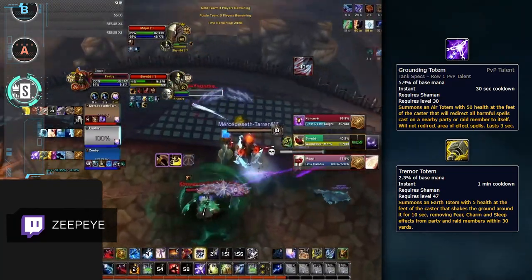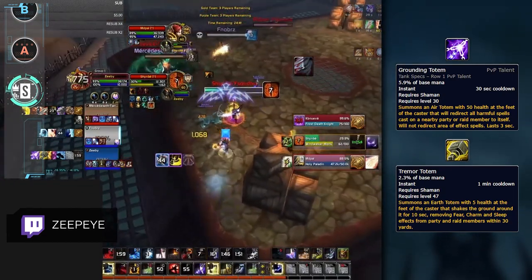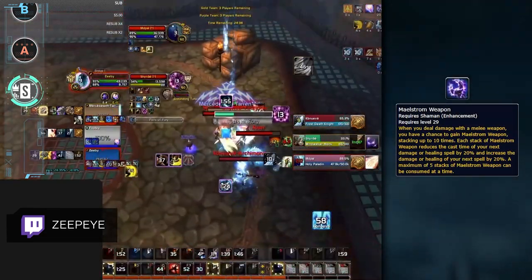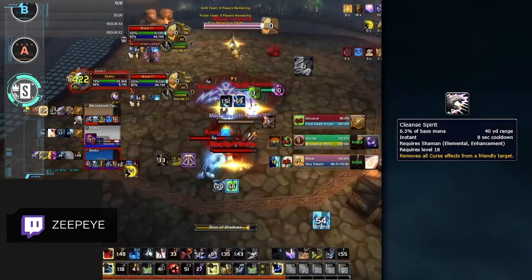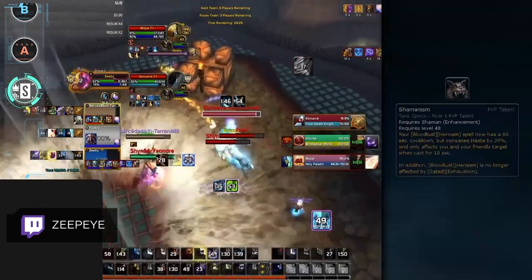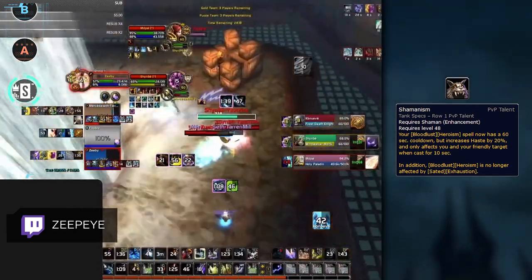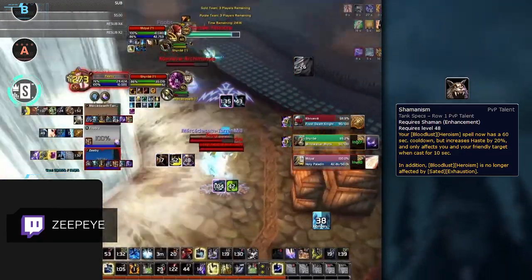Finally, rounding out our list as arguably the best support in the game are Enhancement Shamans. We've already discussed the strength of Grounding and Tremor Totem for Elemental Shaman, and Enhancement Shaman has both. Their off-healing is also stronger than Elemental Shaman's, with their heals being instant-casts through Maelstrom Weapon procs. Just like Elemental Shamans, they also offer a Hex Dispel, which has high value into other Shaman teams and into Warlocks. And finally, they have multiple ways to increase their team's throughput, either with Windfury or Skyfury Totem, or with Bloodlust and the Shamanism PvP talent, which can be used on both DPS and healers depending on what the situation needs.